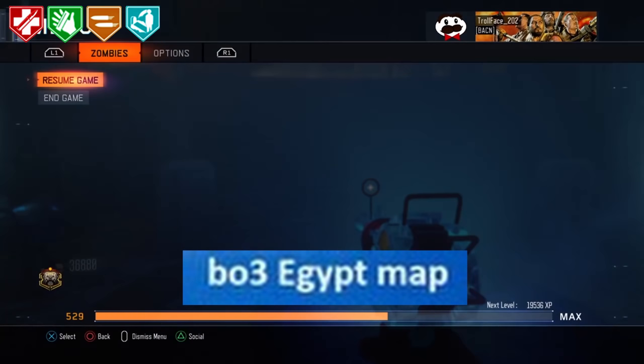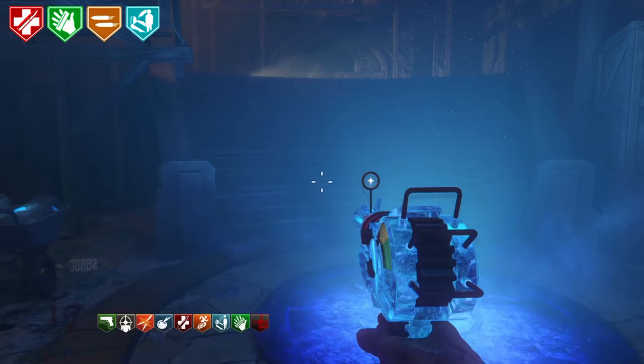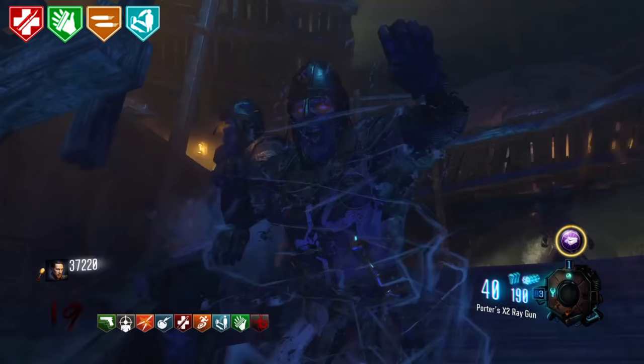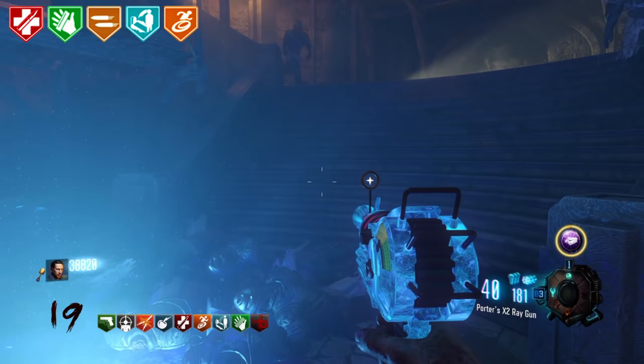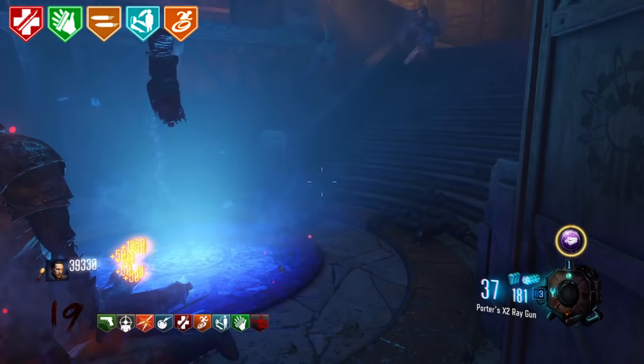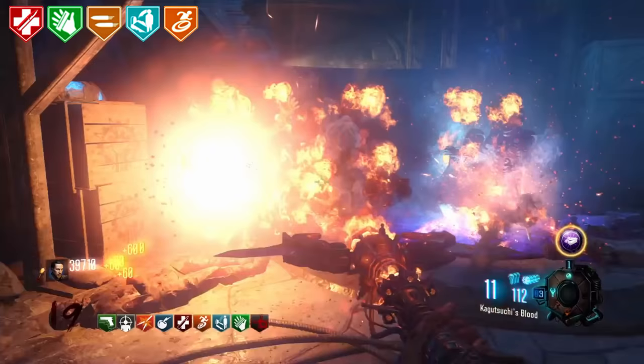Black Ops 3 Egypt Map. There was speculation of a map set in ancient Egypt but this ended up never happening. There is however a custom map with that very concept, and it was widely theorised that this Egypt map would be where the Victis crew were in the Buried cutscene. Revelations Easter Egg Was Bugged. This is talking about how there were just a lot of bugs in Revelations during the easter egg. As to whether or not they are fixed is beyond me, but if Gord Kroby's easter egg still isn't solved, these ones probably won't be either.